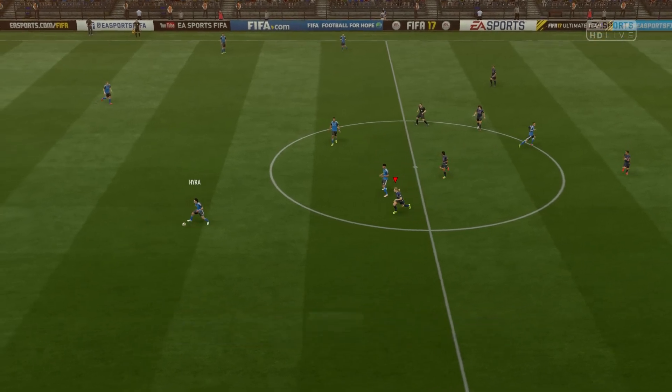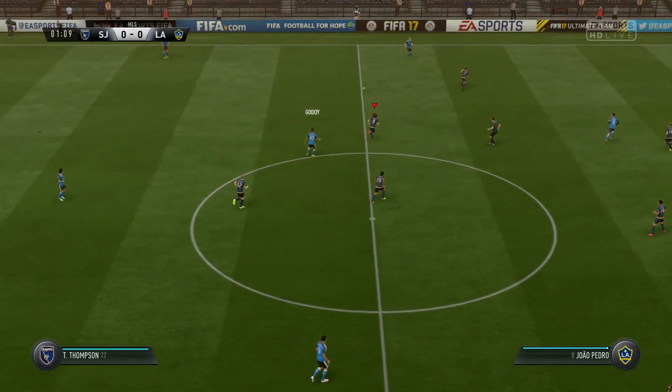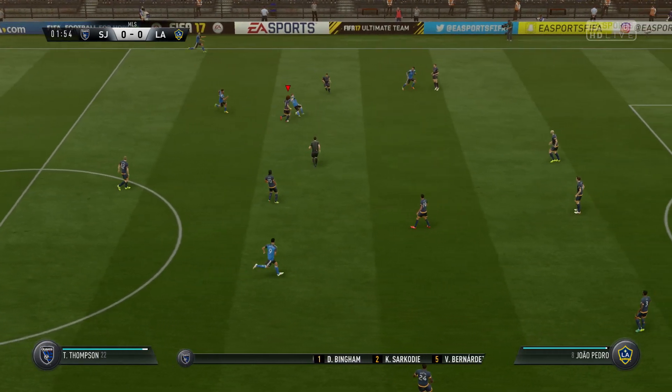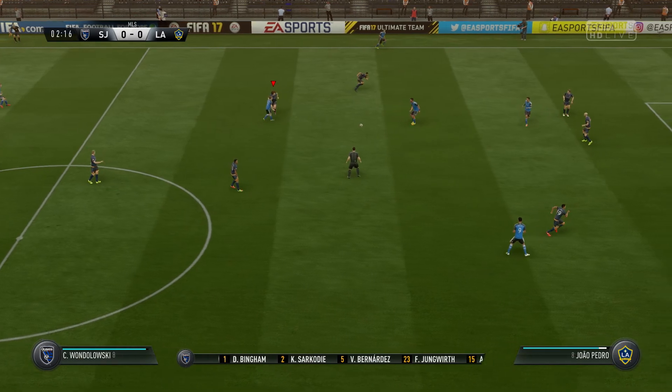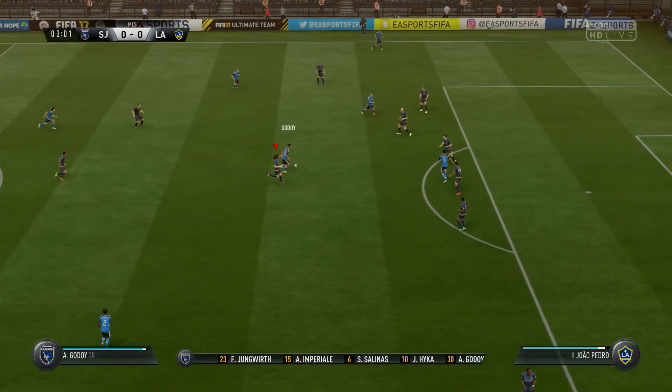The first half is about to begin. This is the lineup for the home side — two banks of four, a 4-4-2. Yeah, how it always used to be; you don't see it quite so often these days, but that's a classic formation.